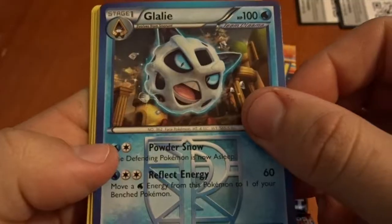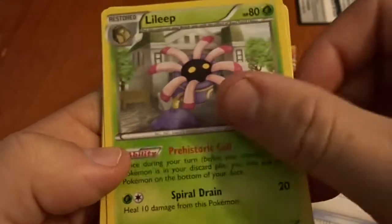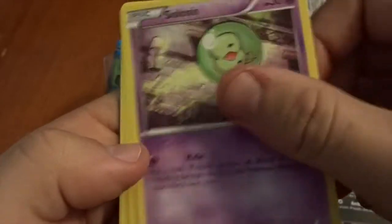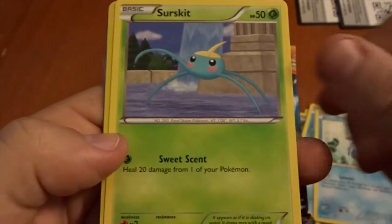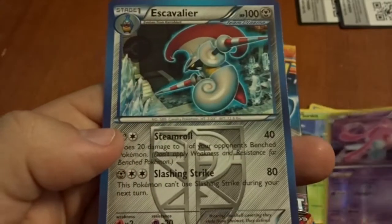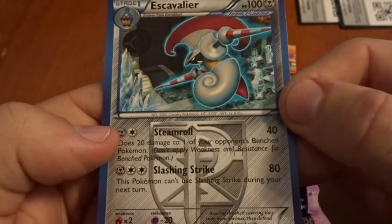First pack! Glalie, Silver Mirror, Le Leap, Crazy Dog, Solo, Fishy fish, a duck. Whoa, that looks cool. Reverse. And wow, what is that? I'm so confused.